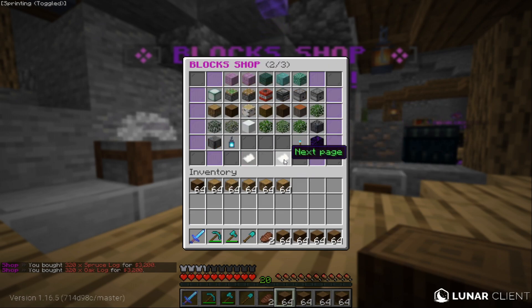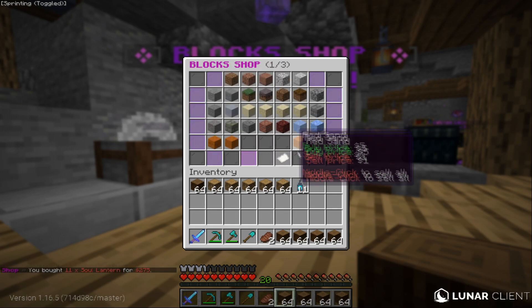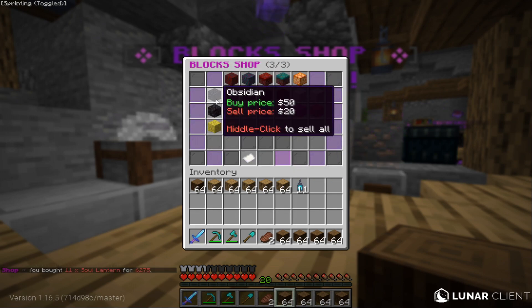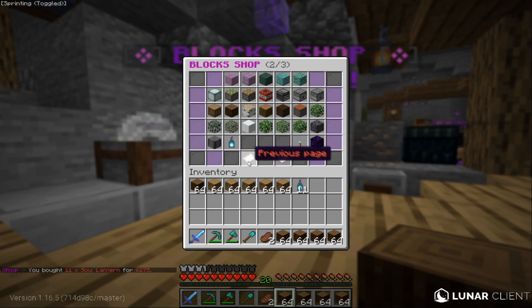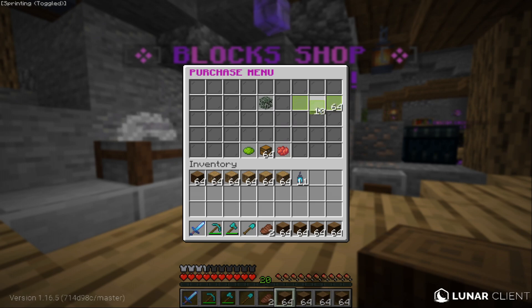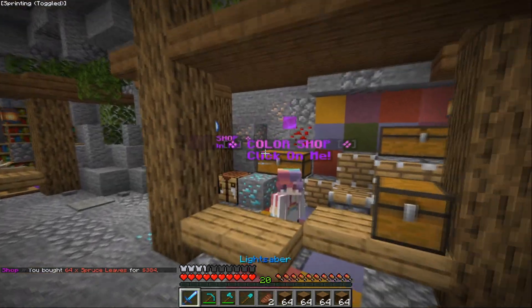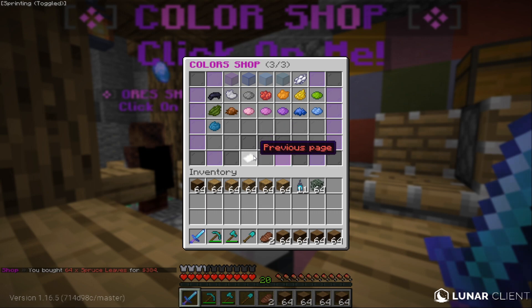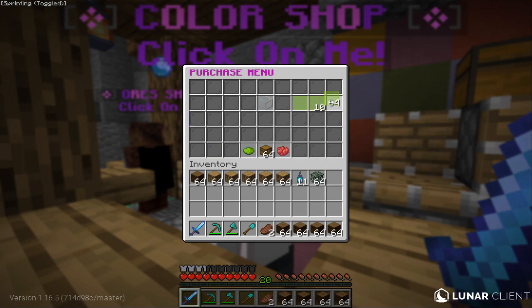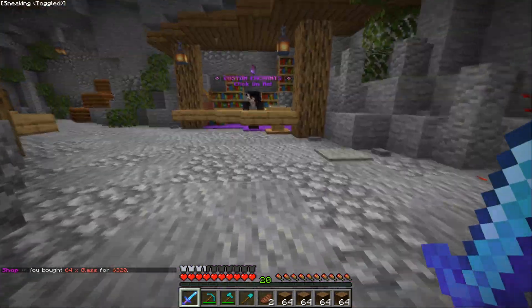That should be enough for now. Let's buy some glass and some soul lanterns — I think that will suit me well. Let's buy 11 soul lanterns. These are all new blocks; I don't know what these do but I'm going to check out something that looks nice. Let's buy some spruce leaves. I found the color shop — I can buy glass from here. The glass is really cheap, so I'm going to buy 64 glass, just in case. That's going to be all the materials we need for now.